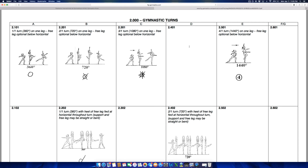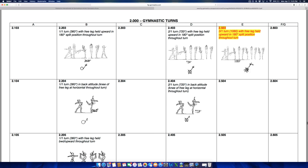You get E value if you do four turns. One thing I've never liked about any code of points — and I'm pretty sure this has been true since the E category was introduced around 1993 — is that no turn on beam or floor has ever been credited above an E. So if you do a quintuple turn with five spins, you'd still only count it as an E, which I don't think is fair.